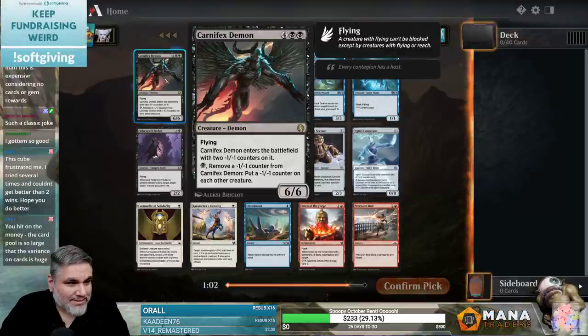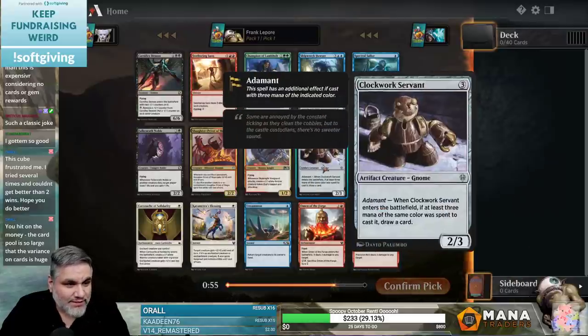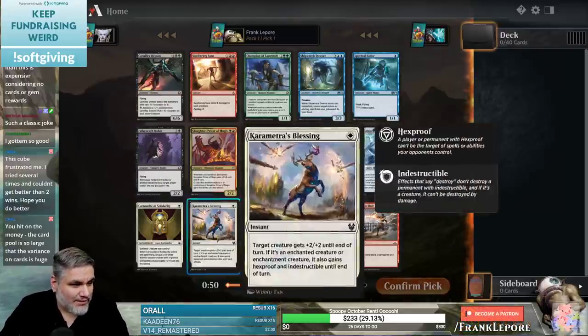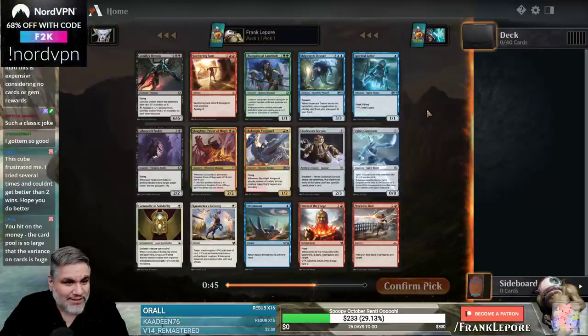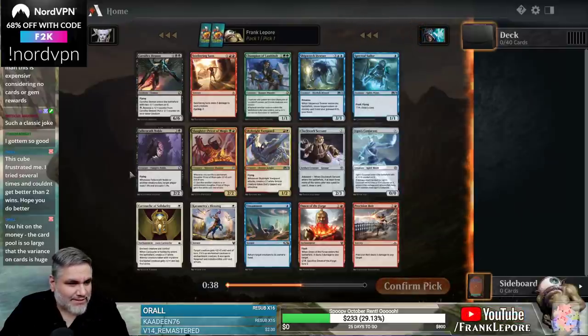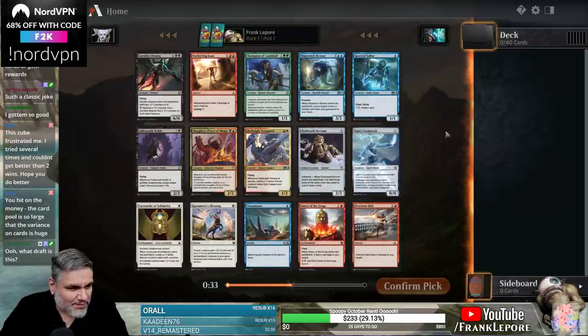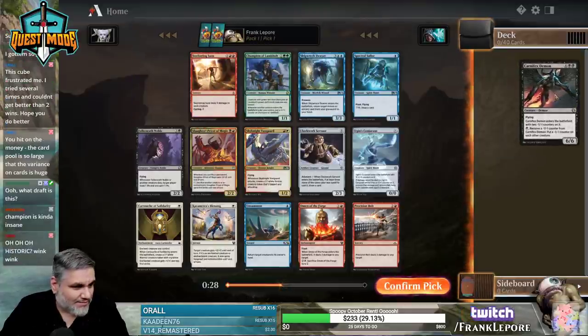Carnifex Demon — 6/6 for 6. It comes with two -1/-1 counters. You can remove a counter to put a counter on each other creature. That's good. Ugin's Conjurant is okay. Falcon Wrath Noble is real sweet. I feel like it's just Carnifex Demon at this point — I mean, it's basically a 4/4 that can kill things.